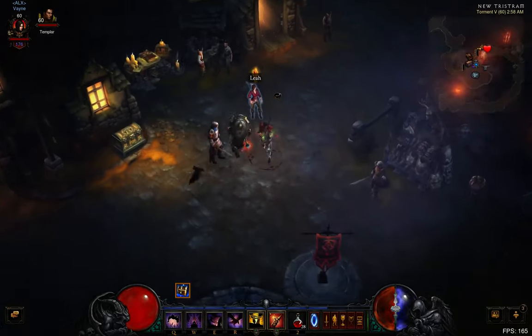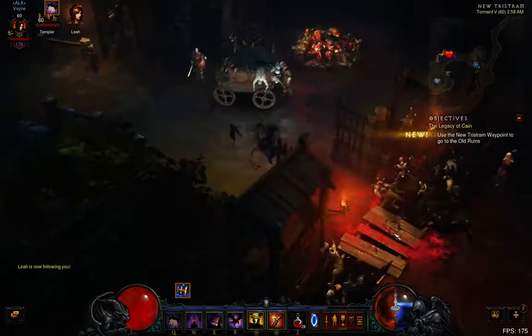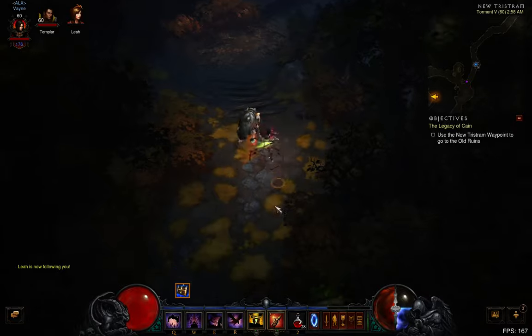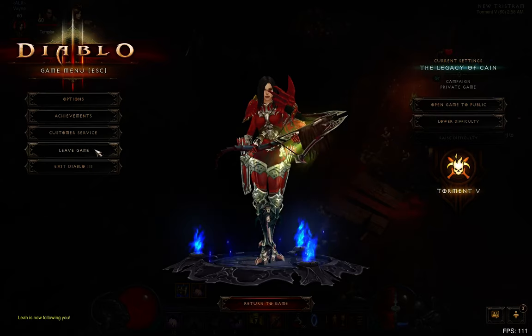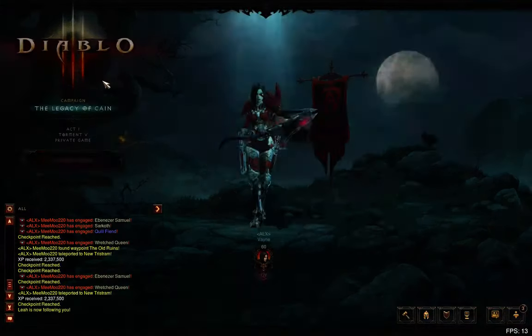Here's a Wretched Mother run that Shinobi was showing the other day. By the way, these are still good — I thought they nerfed them, but my buddy ended up dropping like two. My buddy had a double drop yesterday, I dropped a bunch of stuff. I dropped my Cindercoat here, so I guess it's still working.